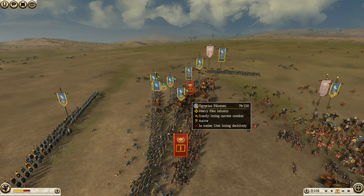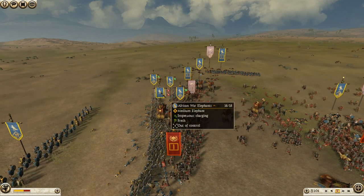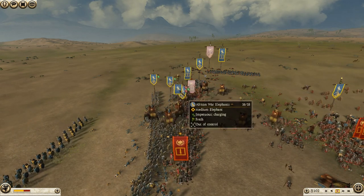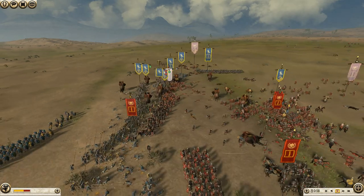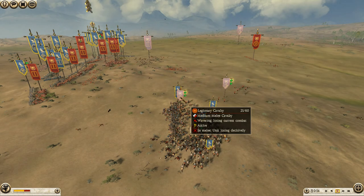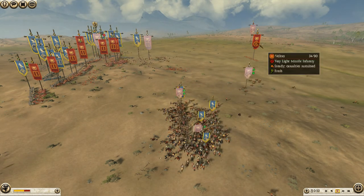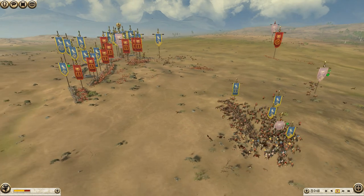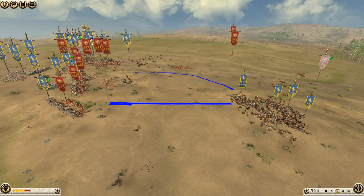These pikemen really weren't engaged — I only lost one man from the elephant. Could have gone better, could have gone a lot worse. In the meantime, his general is not yet dead, but is about to route off the field, at which point I can bring my cavalry back to engage. There's that pikemen engagement: these armored legionnaires got 30 kills on some of the cheapest, weakest units in the game — this is simply not acceptable. Pro tip of the day: don't attack pikes head on.